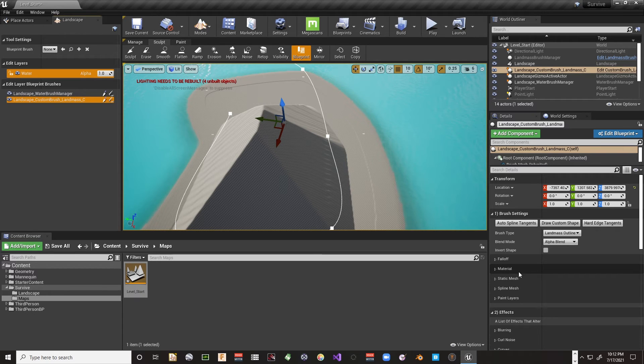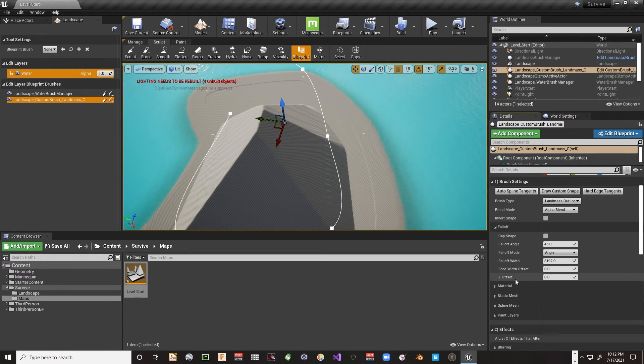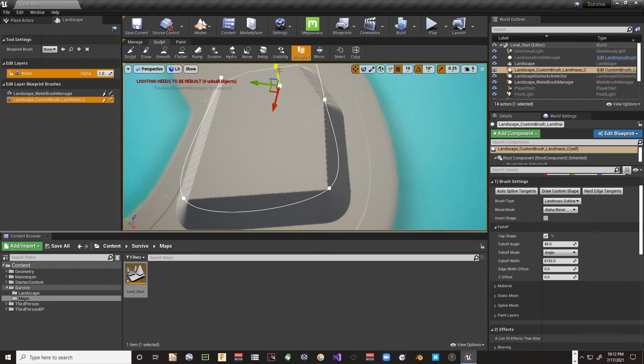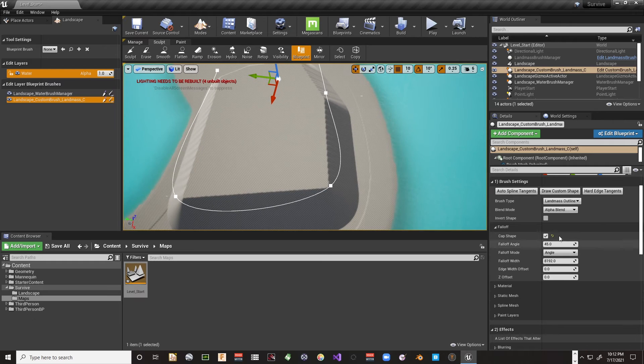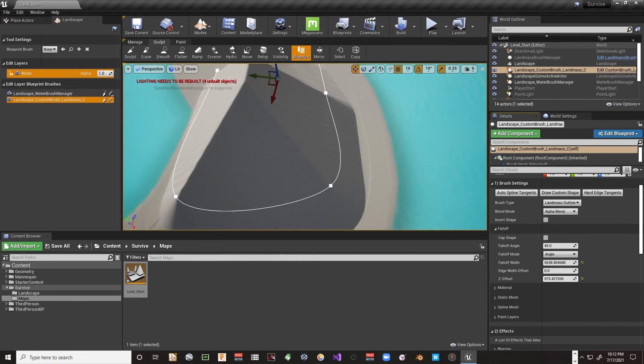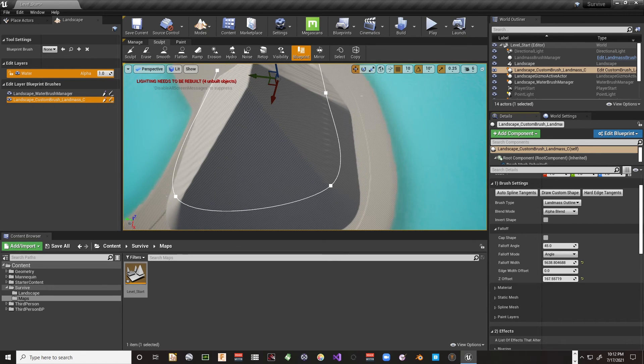With the mountain selected, over in the details panel we find a whole bunch of settings. We can, for instance, cap the shape to make it flat on top — which is what I want — but I'd like that a bit higher. There are fall-off width settings and offset controls to move things up and down.